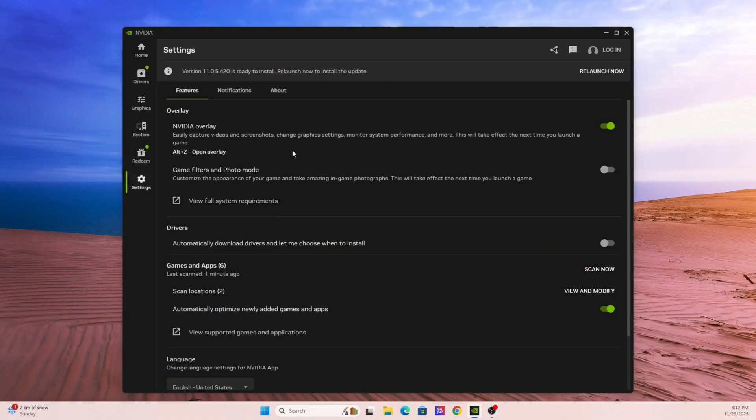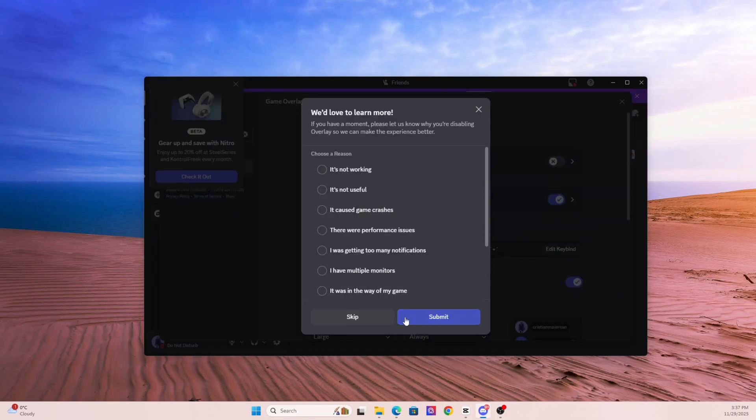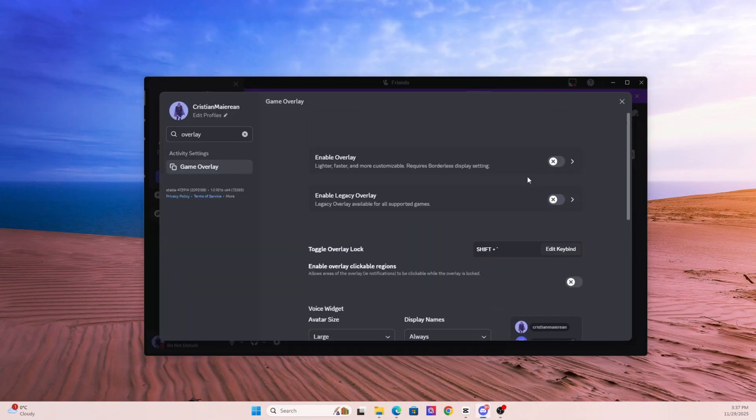Go into NVIDIA's app and disable the NVIDIA overlay. Turn off Discord overlay in Discord settings. Disable Steam overlay in Game Properties. If you have MSI Afterburner, close it and disable it for now. Disable Xbox Game Bar if you have it. You'd be surprised how often disabling overlays instantly fixes the issue.